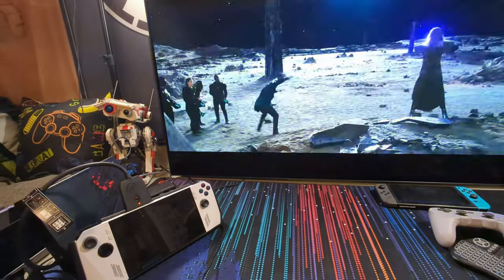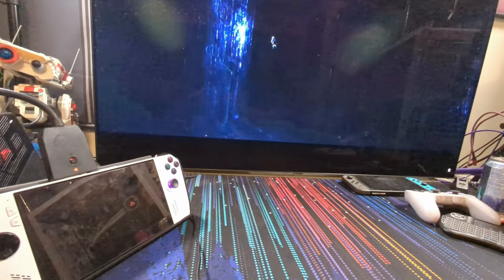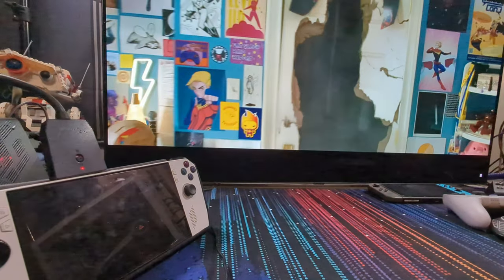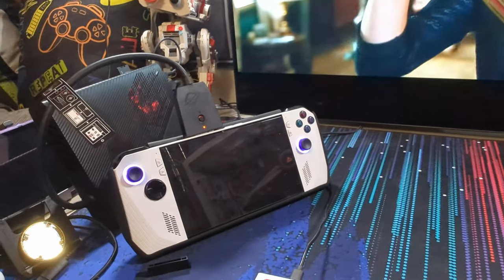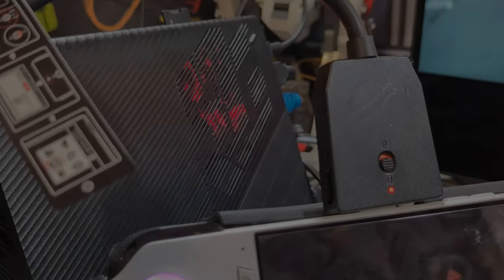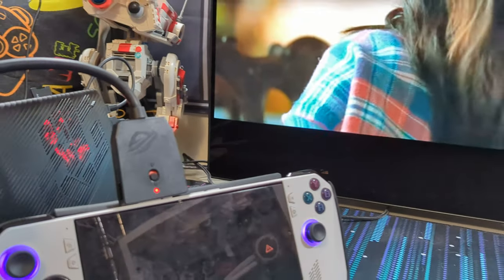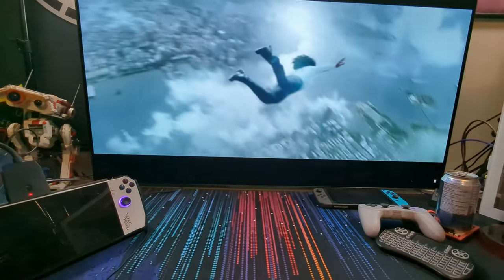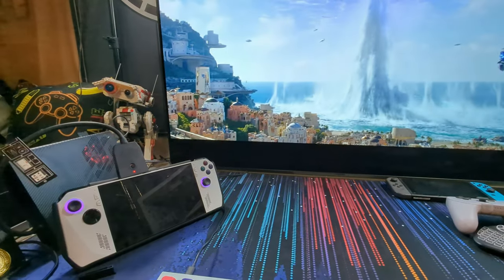I asked everyone in the ROG Ally Discord in the XG Mobile section about their pain points, and most of them — no matter which GPU they had — echoed what I've said so far. Other common pain points include Armory Crate telling you the XG Mobile is improperly connected even though it is. Sometimes unplugging and plugging it back in works; other times you can bypass the message and get it working, but most times you have to restart the system — which is something you'll find yourself doing often with this setup.